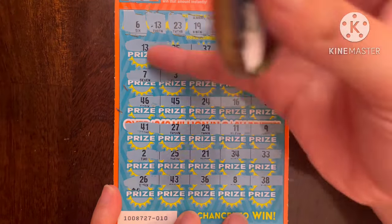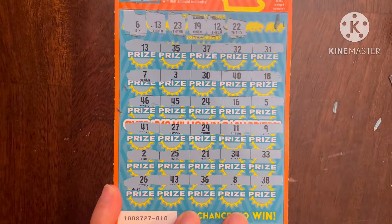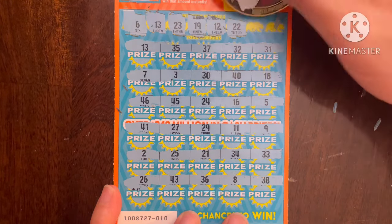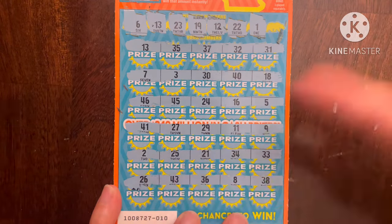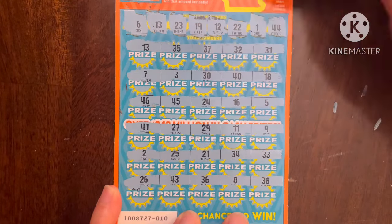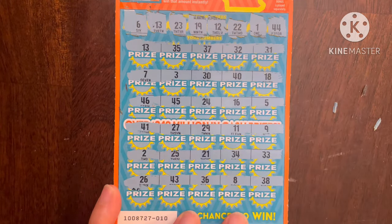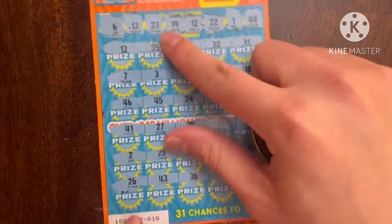We have 11 and 13 for the one-offs but no 12. Next double deuce — 21, 23 up there, no double deuce. Second to last is a single one — we have a two but no single one. Last chance, the four — we've got 44, 43, 34, 45, 24 but no double four unfortunately.